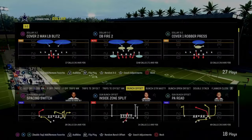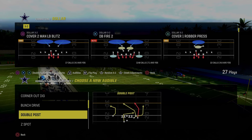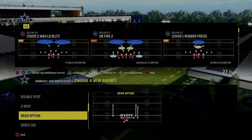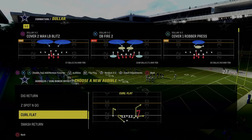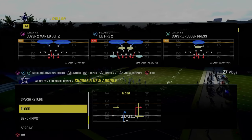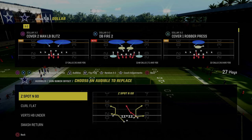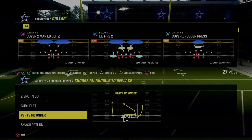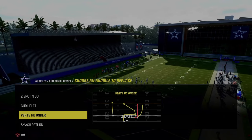Hopefully that first setup got you guys going. I wanted to go over my audibles real quick. I do have a full ebook on the Colts playbook on my Patreon — it's been updated a ton this year, and we just revamped it completely for the most recent patch update. We'd really encourage you to check out the Patreon — it will help you become a better Madden player. For audibles, we're going to recommend Z-Spot and Go, Curl Flat, and Smash Return. I come out in double post every single play because it is that powerful.